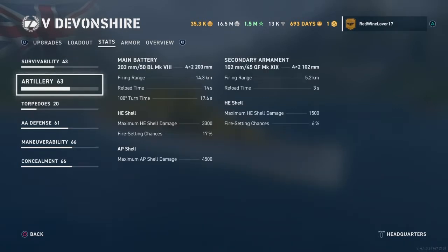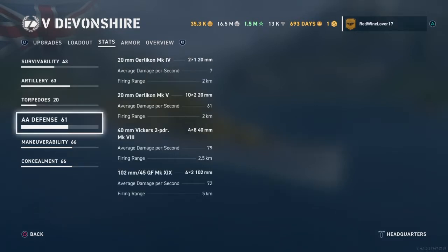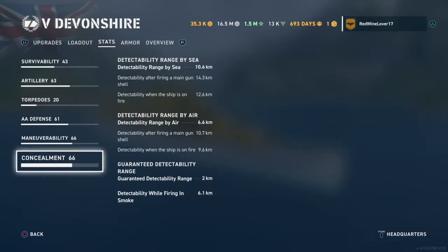HMS Devonshire was powered by Parsons steam turbines driving four shafts, which developed a total of 80,000 shaft horsepower and a maximum speed of 32.35 knots, or almost 60 kilometers per hour. In-game, the Devonshire is significantly slower, reaching only 31.3 knots.